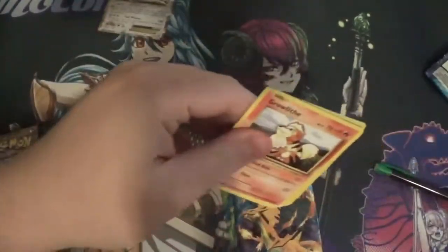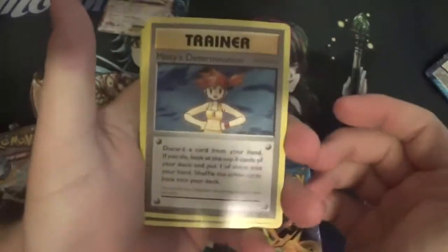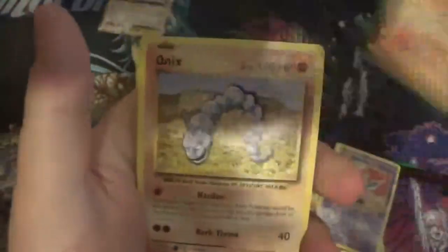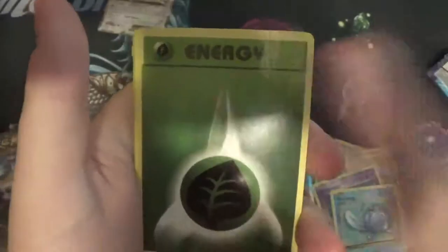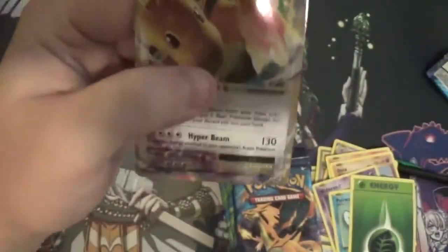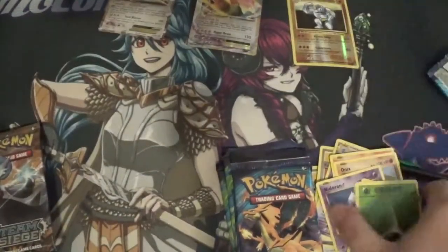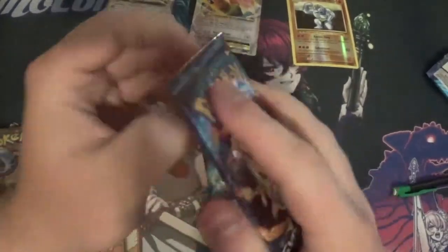Code card, one two three to the front, don't take off energy because this is Evolutions. So we have Misty's Determination, Revive, Nidoran, Growlithe, Onix, Polywhirl, grass energy, Machamp — and oh, a Dragonite EX! First pull, that's pretty good. Reverse right there. Not too bad starting off with a holo in the very first Evolutions pack.